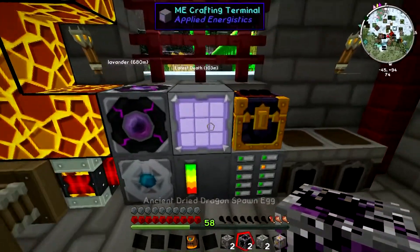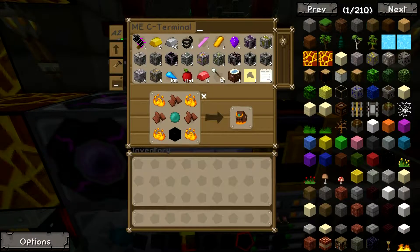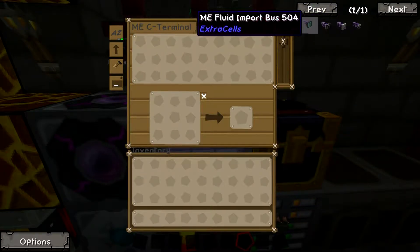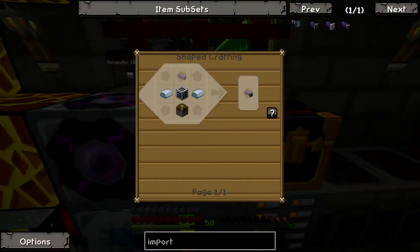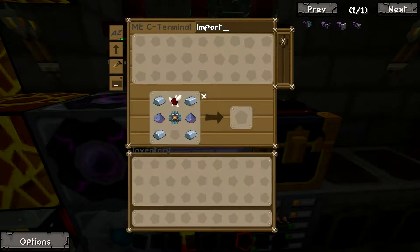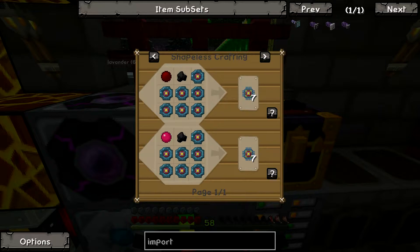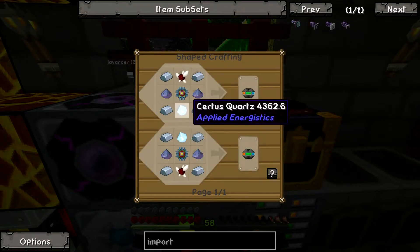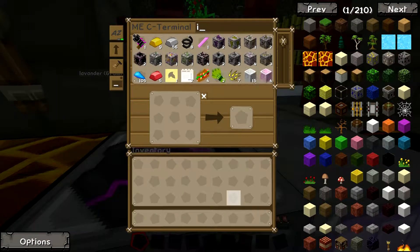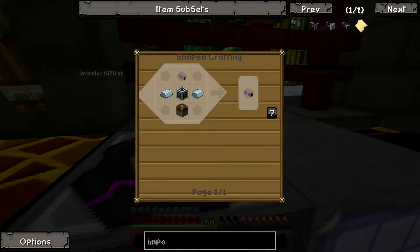There's one last thing that I need to do that will make this completely awesome - and that is an import bus. A basic import bus, which is like so. So we need to make this. What are we missing? We don't have certus quartz. We wasted all of our certus quartz. I'm going to go mine some and I'll see you guys in a bit. Now that I got some certus, I can finally make our import bus.